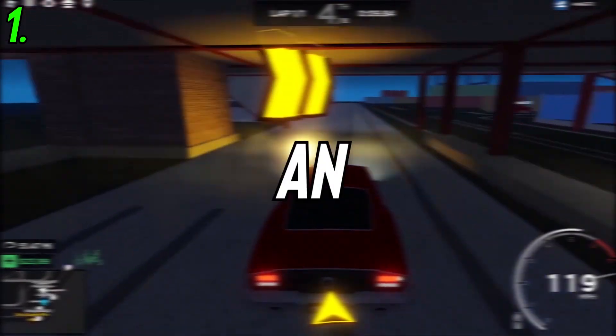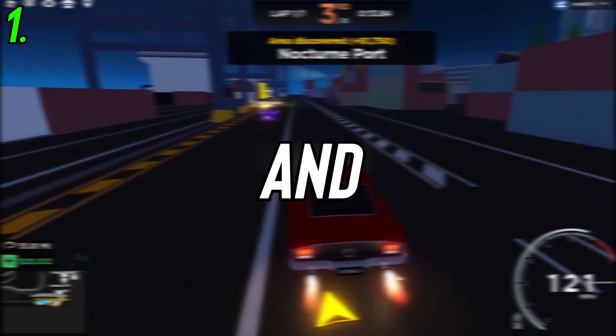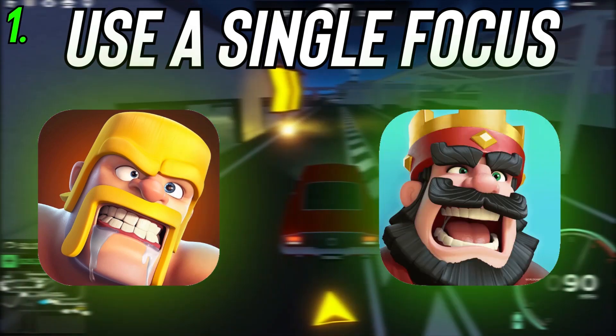Number 1: Keep it simple. An icon with too much going on should be your enemy. Your icon needs to bring in the right players and send off the right messages. A cluttered icon cannot do this. Instead, use a single focus for your icon and it will stand out so much better.